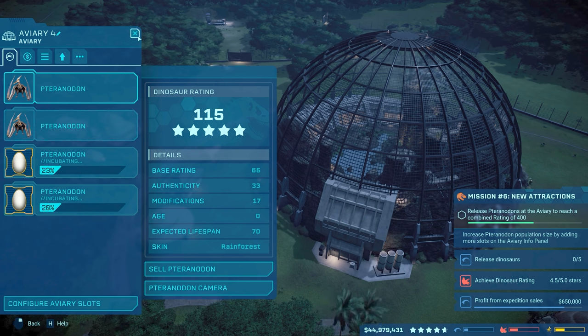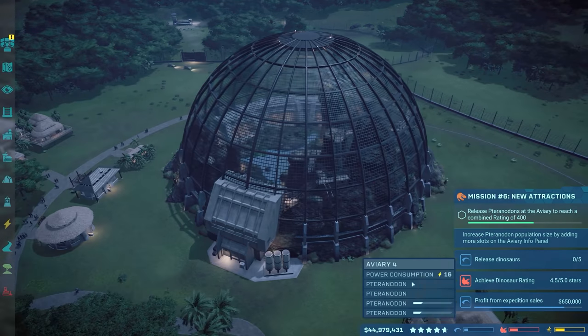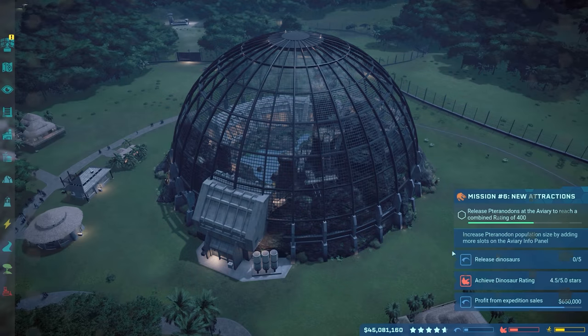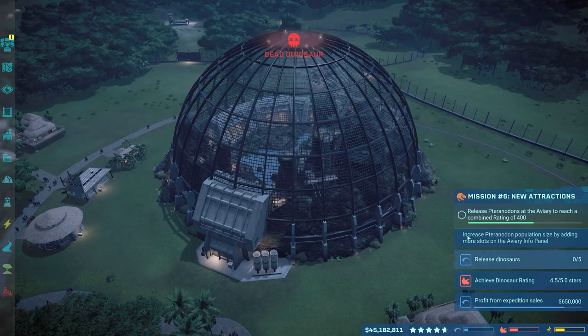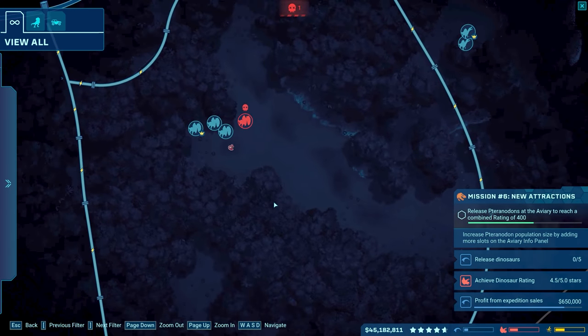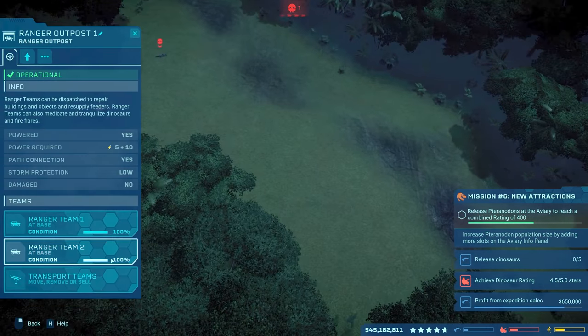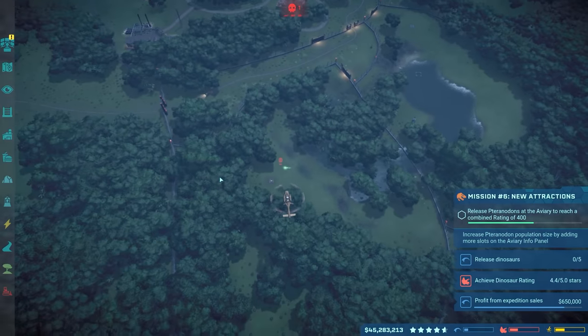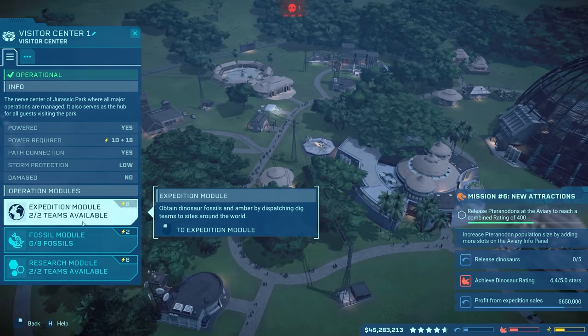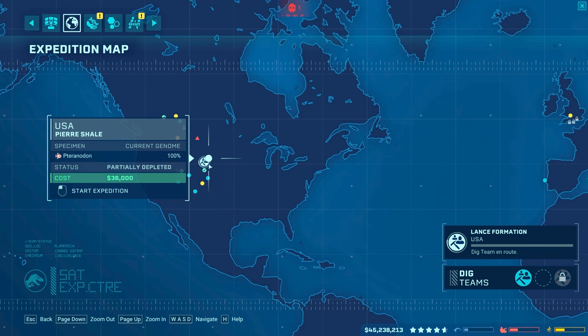Release dinosaurs right there. Unfortunately, I guess it doesn't count the Pteranodons — we just released two of them right there and I guess it doesn't count those. So that's kind of weird because there's no progress right there — it says zero out of five. That kind of sucks. Oh, dead dino. That's definitely not going to help out our dino rating right now. A Dilo died. I guess we can continue getting another replacement Dilo. That one just hit a 100% genome, I think.